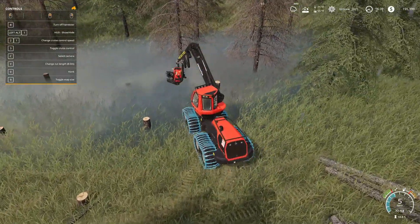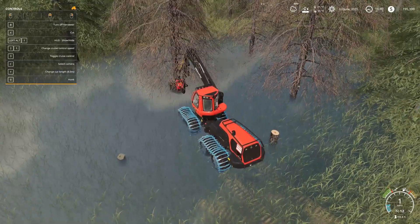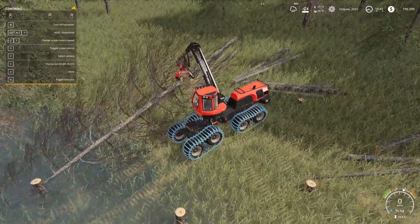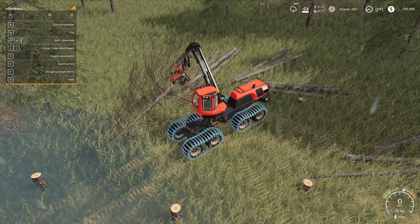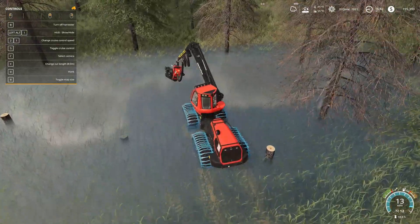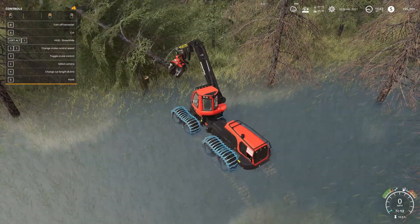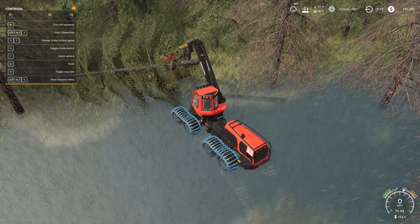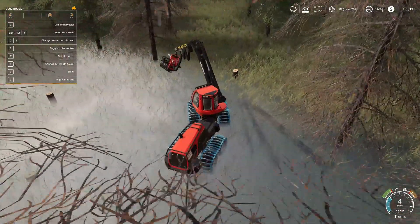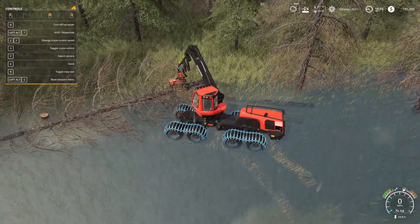The water doesn't appear to be that deep here. I just want to make sure I don't drive too deep and get a warning — it's been a long time since I drove a tractor into deep water in Farming Simulator. I'm not sure if you get a warning before going too deep or if the engine just shuts off. Nah, this is all fine — even the Volvo truck would have no problem driving through this. The Case Puma won't either — the only issue is I'm dropping logs in the water, so I'll have a cleanup job afterwards.